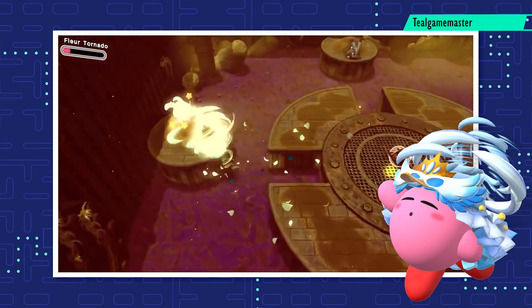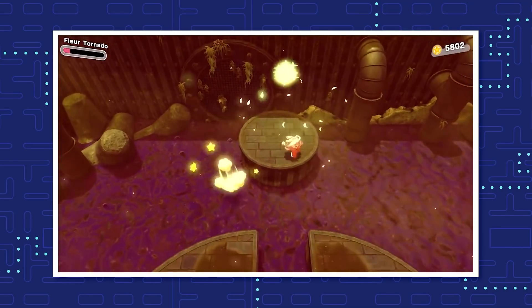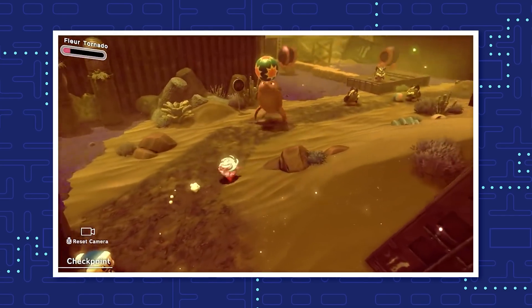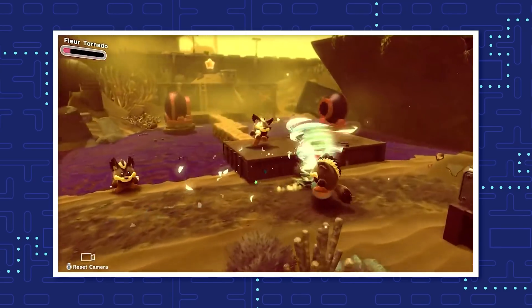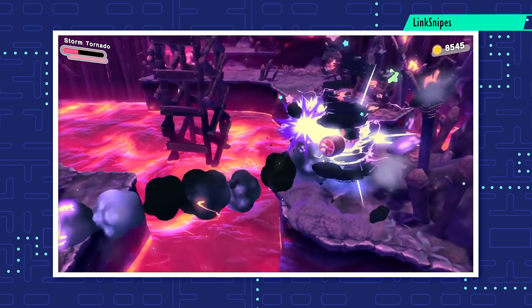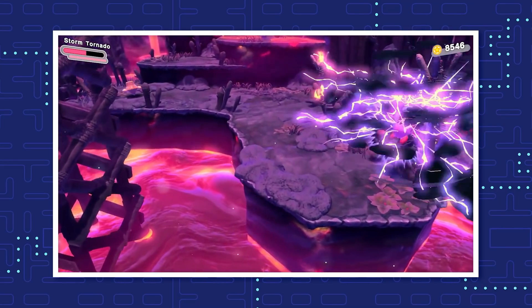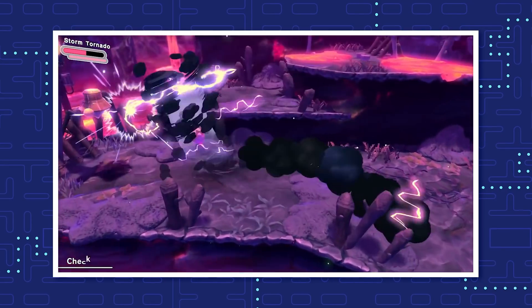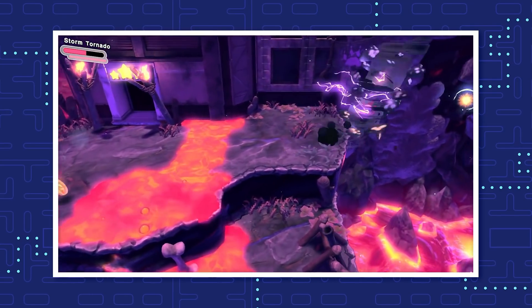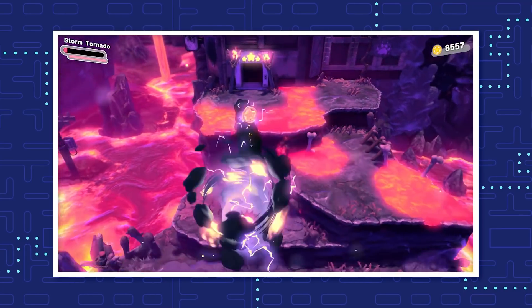Flor Tornado is the first upgrade of this copy ability. Not only does it look fancier by adding feathers to the tornado, but it also deals more damage than the default version, with an even larger cyclone. The blueprint is hidden behind a cracked wall near the end of Stage 3, Level 4, the Wondaria Dream Parade. The third and last upgrade, the Storm Tornado, is darker than its previous versions. Dark clouds hover above Kirby, warning enemies that a storm is coming. The upgrade is faster and deals more damage than the default Tornado, adding electrifying lightning bolts to the basic cyclone. This blueprint is stashed in a little nook near the roller coaster at the end of Stage 6, Level 4.